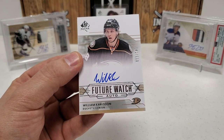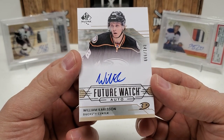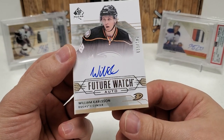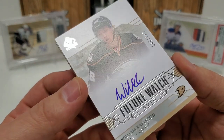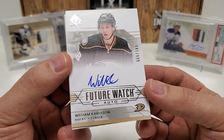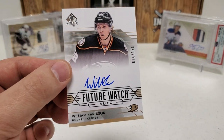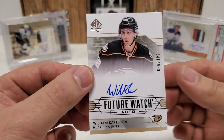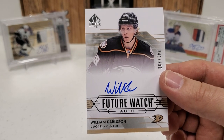Heck yeah! Heck yeah guys — there we go! That's what I'm talking about! That's a way to end the break nice! William Karlsson — there you go guys, your Vegas Golden Knights. I know it's a Ducks card but your Vegas Golden Knights — you guys should like this one. That is 841 of 999 — nice, on-card auto, as these future watch autos are. That's a good way to end this video, that's a nice pull for sure. We did hit two future watches — one auto, one non-auto. This is definitely by far the biggest card of this break — from 14-15, definitely saving the break there. William Karlsson — that's a nice pull.